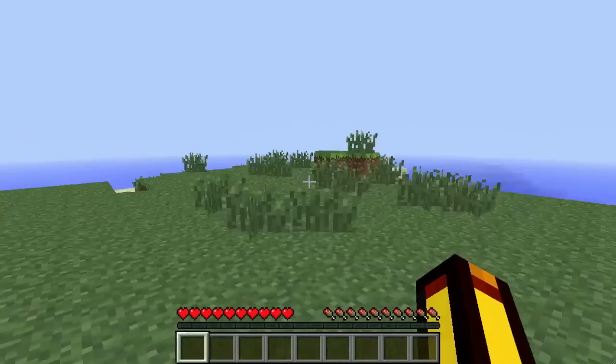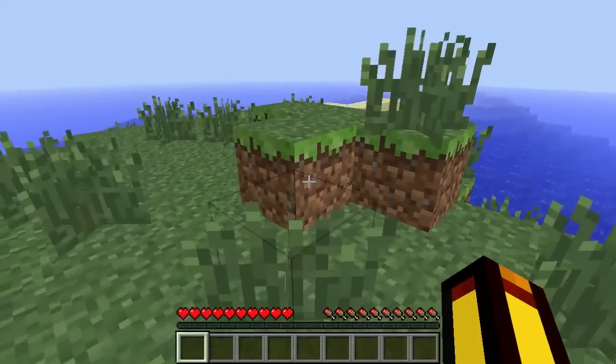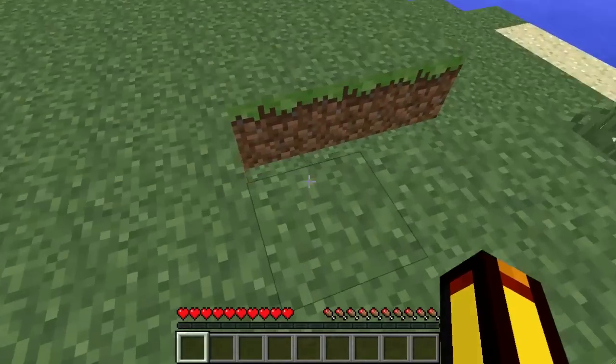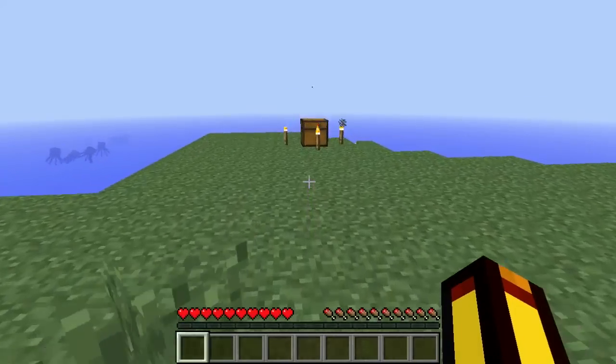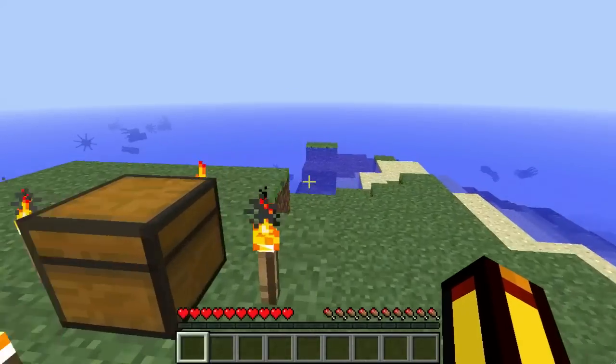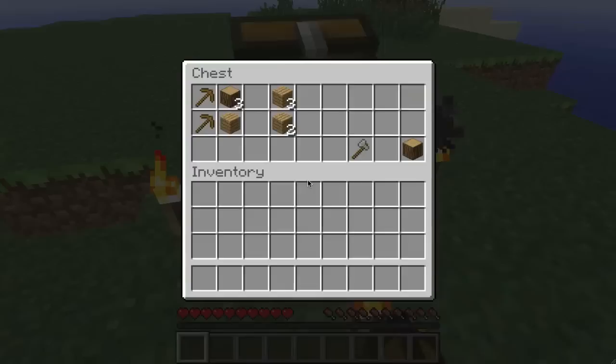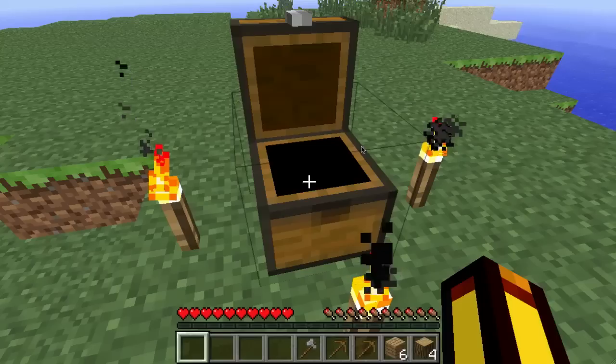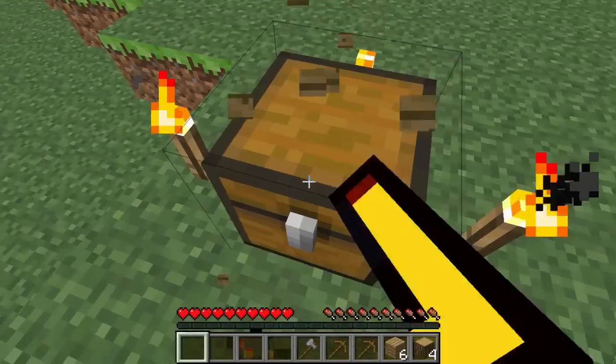It seems that 1.3.1 is a survival island seed. Got a chest here, so I guess this is what the bonus chest is. And with it you get... I wonder if that's random. So I've been given some wood, a couple of picks, and a stone axe. That's pretty cool. And then obviously you've got four torches and a chest.